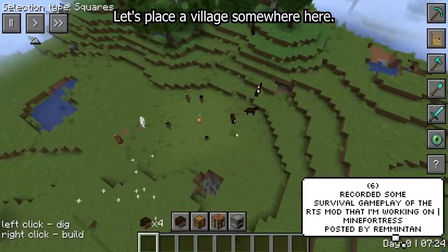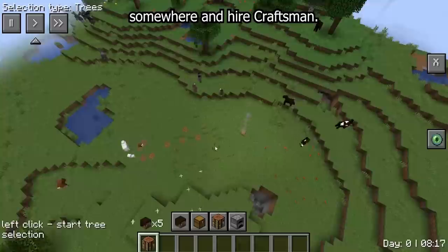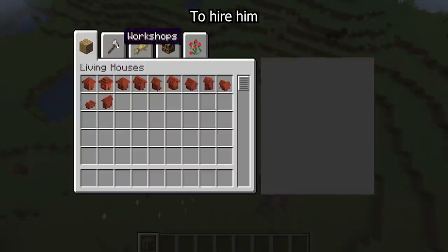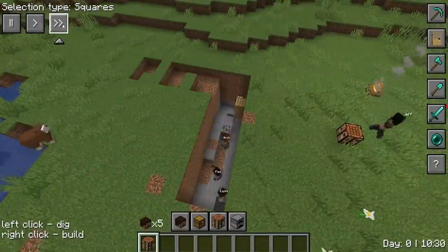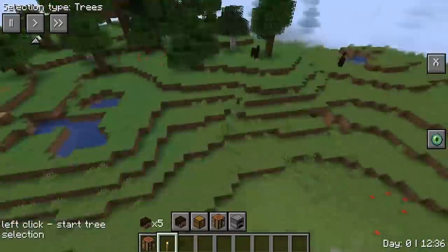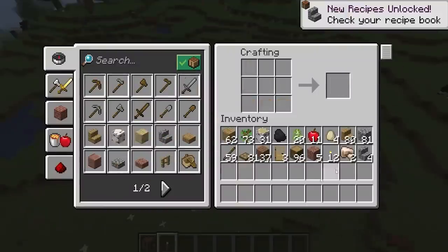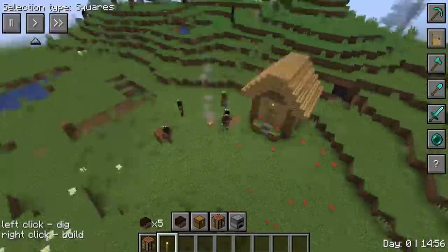When I first saw this, I was blown away. Remington, the developer, has managed to create a real-time strategy mod that allows you to control a group of villagers. These villagers can actually mine, craft, and build anything you want, and there are also a few presets. You can interact with their inventories and assign roles. It's called Minefortress, and you can find out more on their website linked below. It's a really, really cool one and you should definitely know about it.